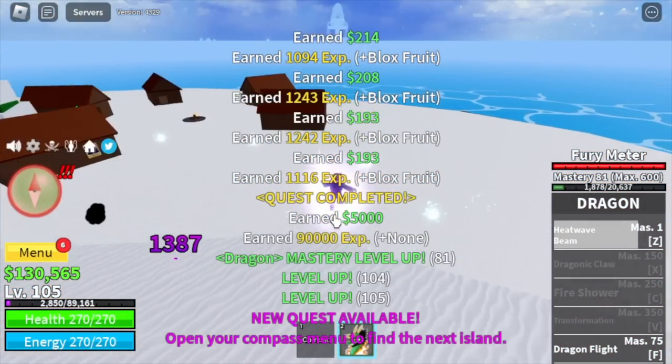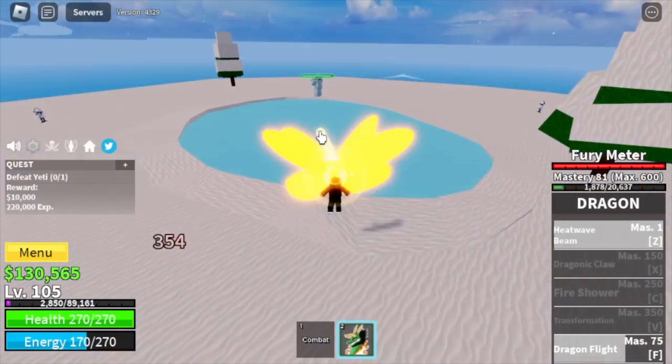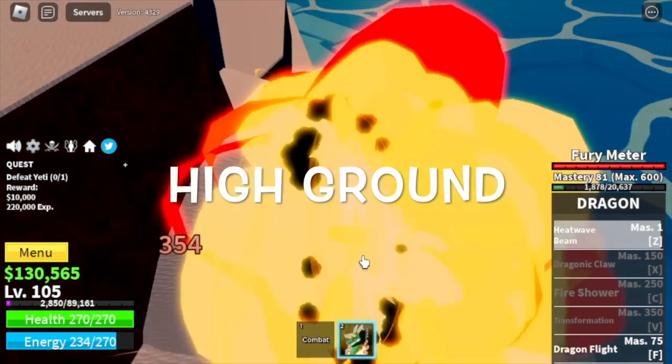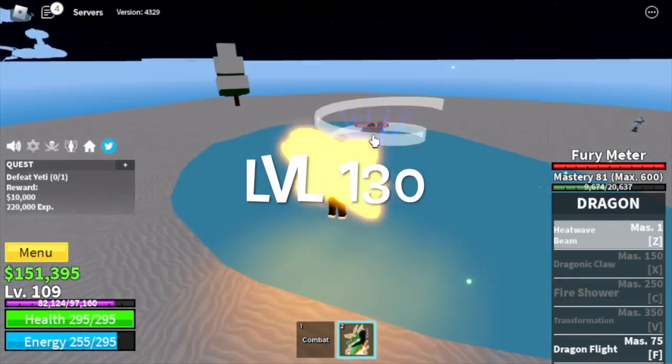After that, Yeti is our target — the mini boss on this island. For the technique, just lure him somewhere where you can have the advantage, like high ground. Just keep doing this and everything will be easy. Do server hop until level 130.